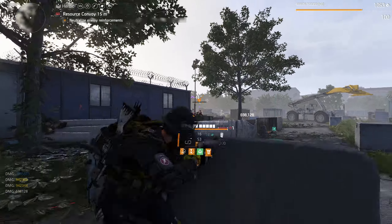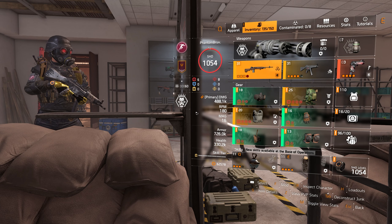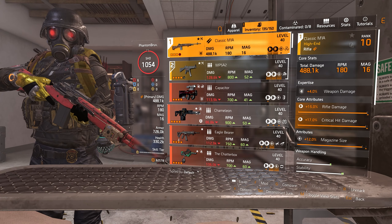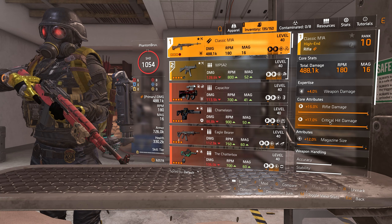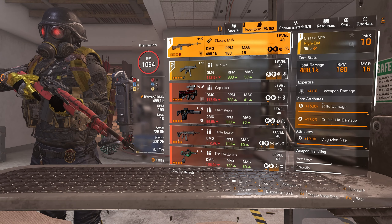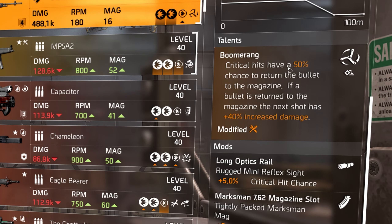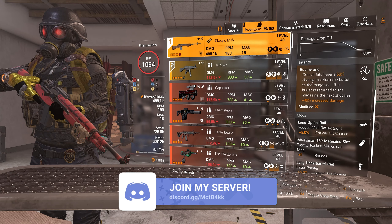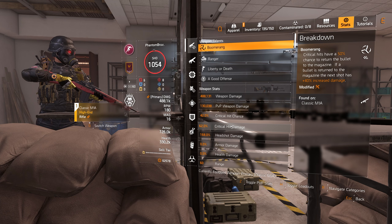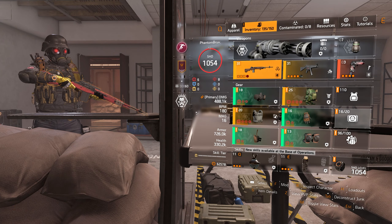Let's show you the build. Starting off with the guns as usual — the first gun you want to select is the Classic M1A. Try to max out rifle damage, crit hit damage, and if you can, damage to targets out of cover. I've gone for magazine size so I can continue damaging enemies with a bigger mag. I'm running Boomerang, which gives critical hits a 50% chance to return the bullet to the magazine; if a bullet is returned, the next shot has 40% increased damage. With around 50% crit hit chance, every other shot has the potential to trigger that.